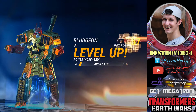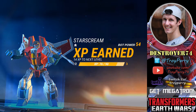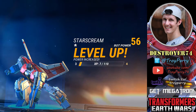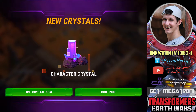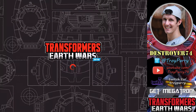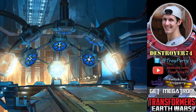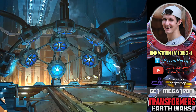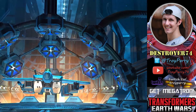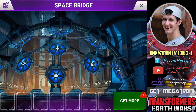We received 1,000 energon and 1,000 alloy. Bludgeon has leveled up and Starscream has as well. Once they reach level 10, you do need to research them so they can continue to level 20, which is the one star limit. We also received a character crystal, which you use at the space bridge to bring another Decepticon through. In this case we get Thundercracker, which is an air troop. The Autobot equivalent of Thundercracker is Silverbolt — they both have the EMP Bomb ability.